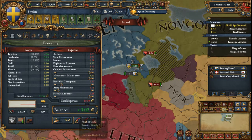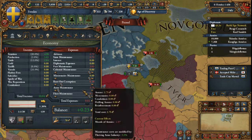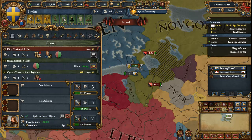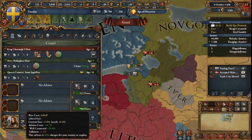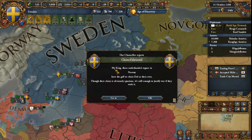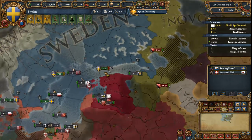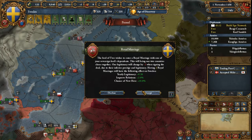Let's pay off our debt — that'll improve our income a little bit, and it just means I don't have to think about it. Should I pay for this advisor while we're at peace? I love having a cheap military advisor, because that's pretty unusual at this point in the game, especially if you don't have access to the tribes or the Cossacks, which I think both can give you cheaper military advisors as estates.